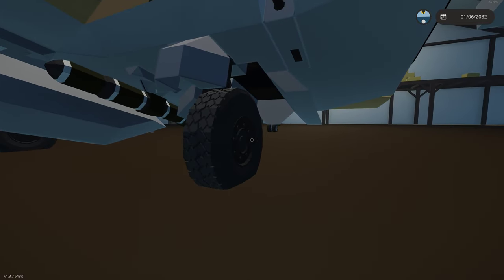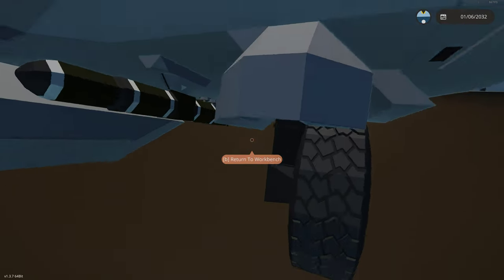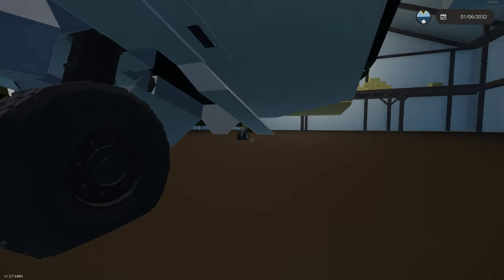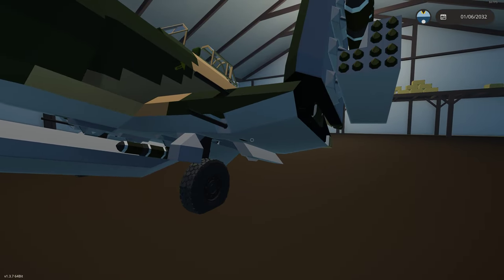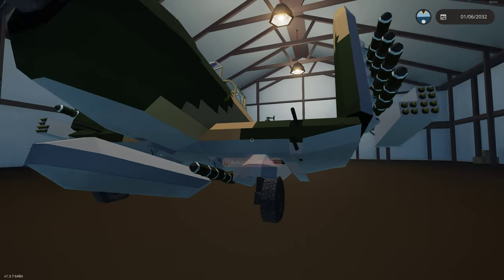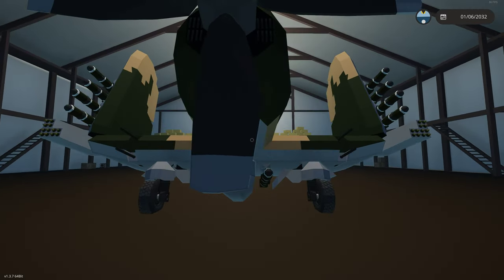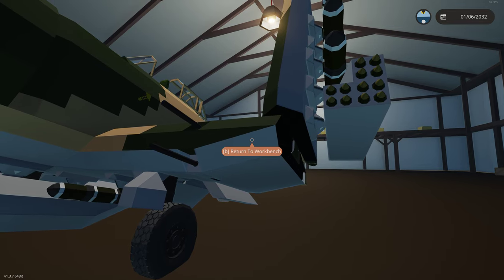We have pretty accurate gear relative to the real aircraft, though they rotate in the opposite direction. The real aircraft have one door in the front and doors in the back, making a nice little pod that the gear sit in. The real Sky Raider had four cannons in this position here.